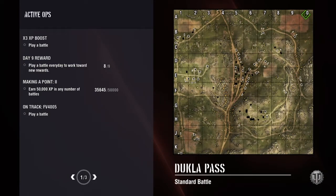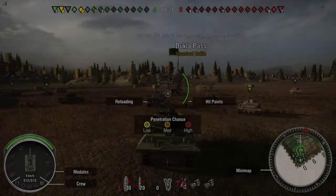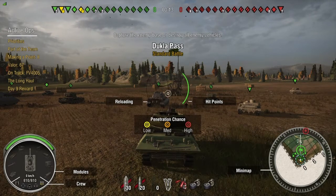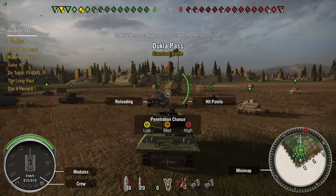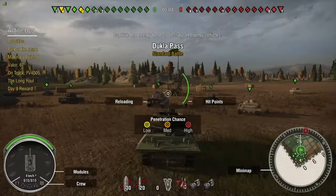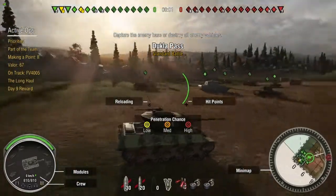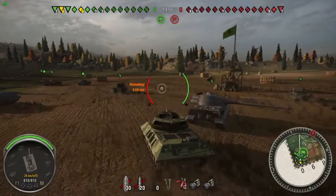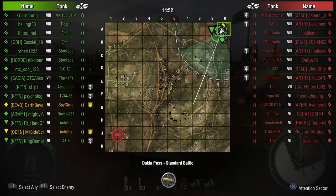Hey guys, Ryan here, and today I'm going to bring you my first replay in the Achilles. This is actually my first ever game in the tank. I had enough to get the first upgrade for free, and the first upgrade on the Achilles is a 17-pounder gun, but it's not the good 17-pounder — 144 standard pen and 177 premium. The premium pen is actually only just better than the standard rounds of the good 17-pounder. So I've activated an XP booster, and if I can win this game with the x2 daily double and the XP booster, I'll be able to get the good gun after one game.